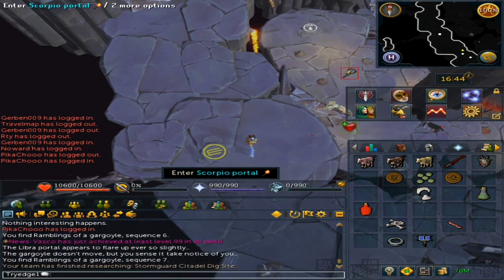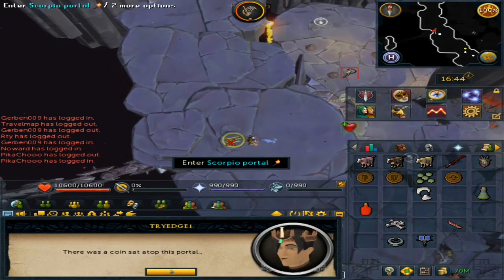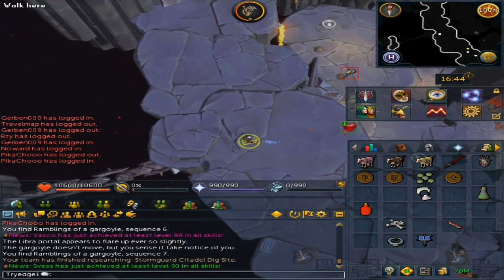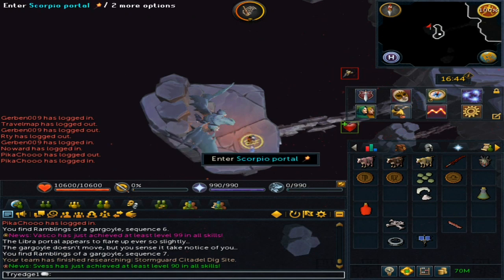Go through the Scorpio Portal and then click it again. This one requires you to use the Frogspawn, and then just interact with him.